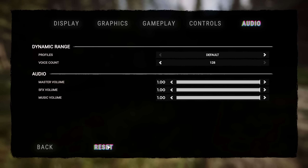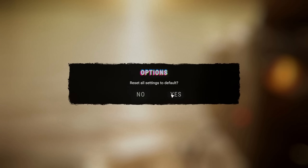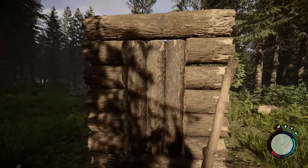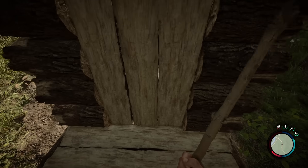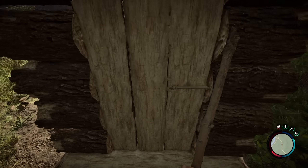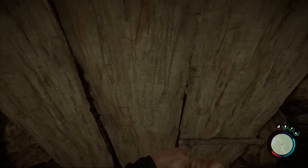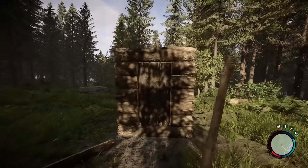The options screen has got a brand new reset settings button, so if you've messed up your settings you can reset to factory default. Another highly requested feature is that you can now lock doors — you can place a stick on the interior of the door to create a lock. Just press E to lock it and E to unlock. The cannibals will no longer be able to just walk into your base.